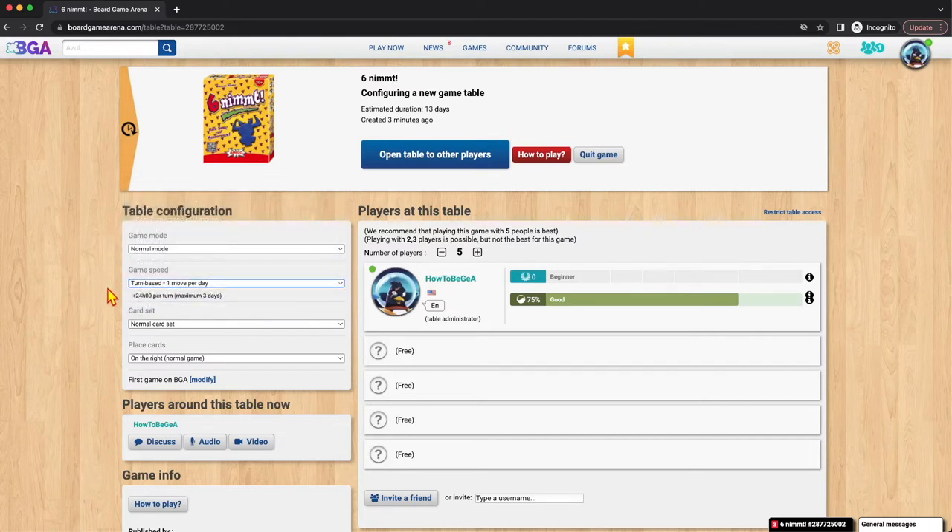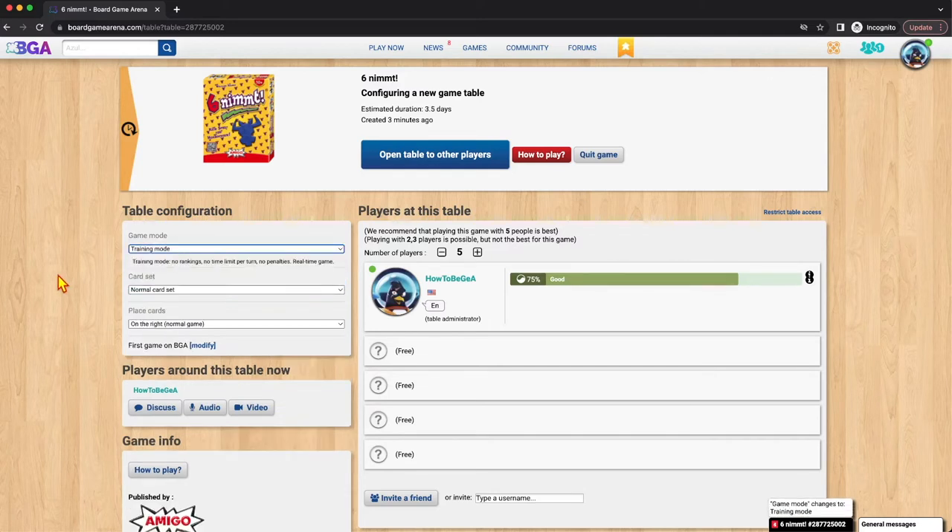These settings are going to handle your turn length and whether or not it's ranked. I'm going to change this to training mode because I'm not going to complete the whole game and I want to quit early. If I was playing a real game, I would use normal mode.